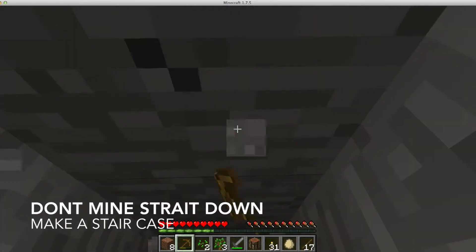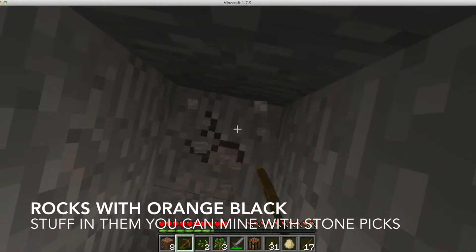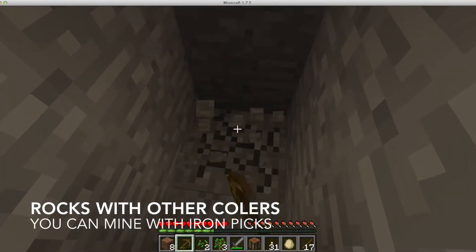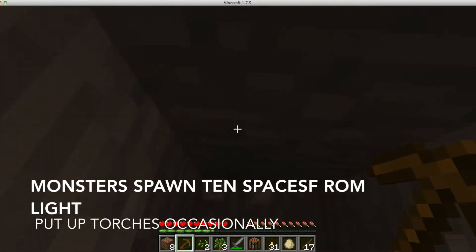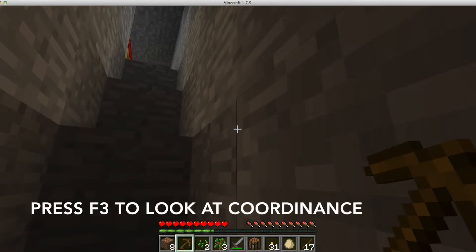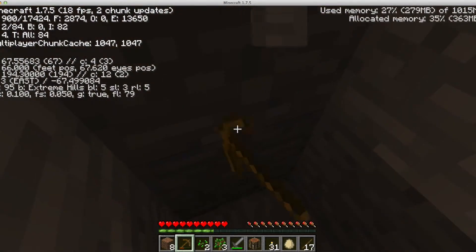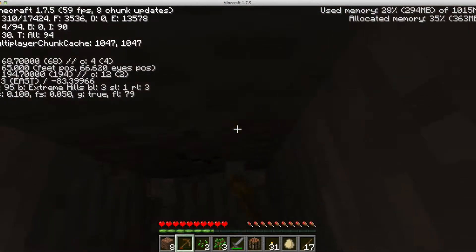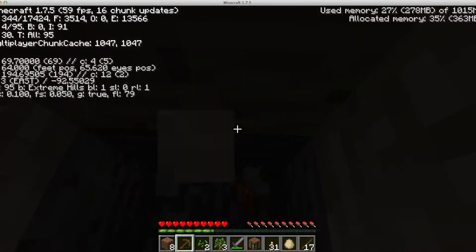You don't want to mine straight down — you need to make a staircase like this. Eventually we'll come across different colored rocks and other stuff. Monsters will spawn in every 10 spaces you go, so you need torches at least every 10 spaces. If you press F3 you can see how far down you're going. Right now our X is at 67. It's getting dark, but we haven't gotten 10 spaces yet so we'll go a few more.